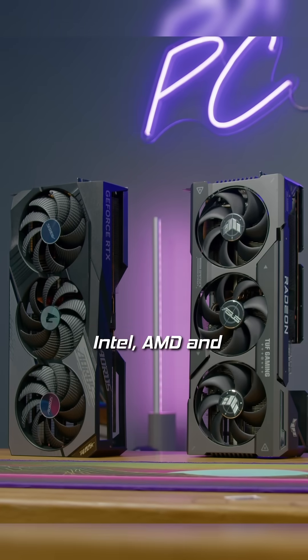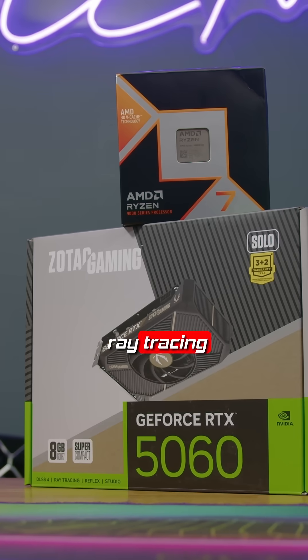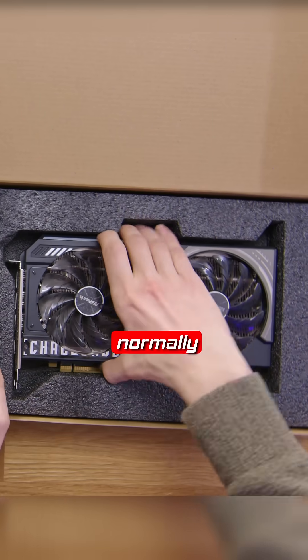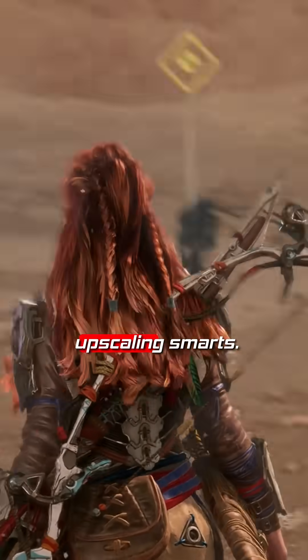Then you need to pick between Intel, AMD, and Nvidia, with pros and cons to each. Nvidia usually has better software and ray tracing features, with the awesome DLSS 4, whilst AMD and Intel cards are normally cheaper, with the RX 9000 series now using FSR 4 for powerful upscaling smarts.